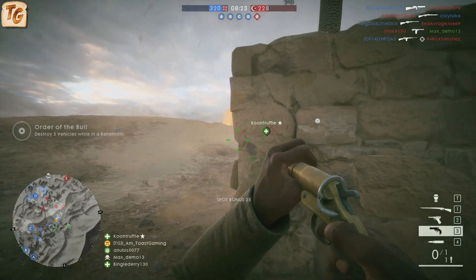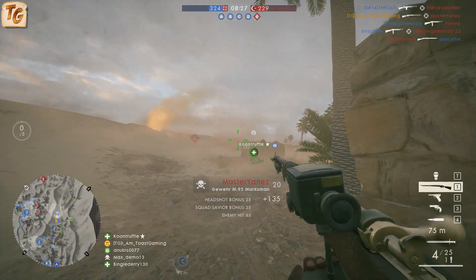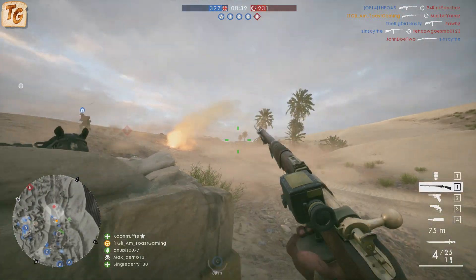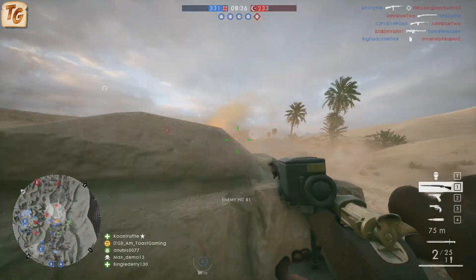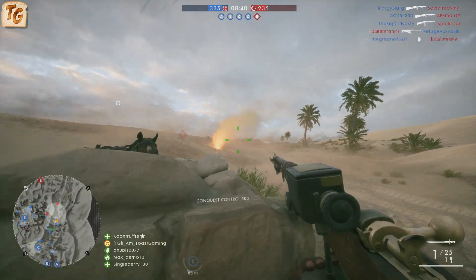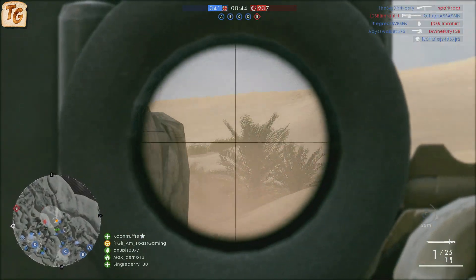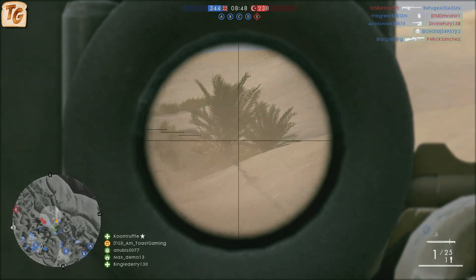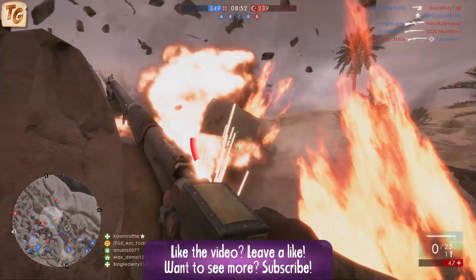The Gewehr M95 comes in three different variants: infantry, carbine, and marksman. Unlike most other scout rifles, all three variants have a maximum damage of 95 instead of 100 and a minimum damage of 79 instead of 80. This is because the Gewehr M95 does not follow the standard damage arch that we see for most scout rifles. Instead of starting below the minimum damage and eventually reaching a sweet spot, the Gewehr M95 starts dealing maximum damage at point-blank range out to 20 meters and slowly drops off to its minimum damage at 125 meters.